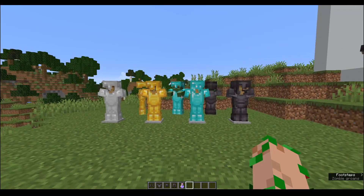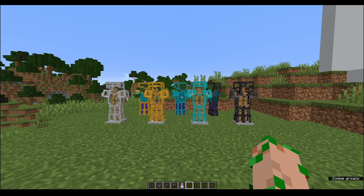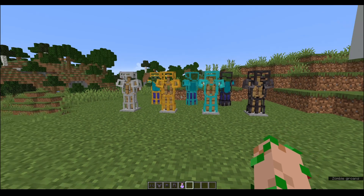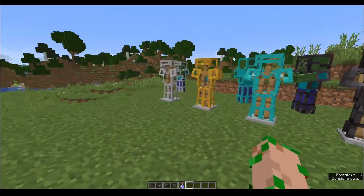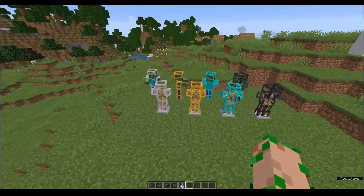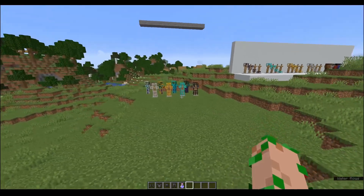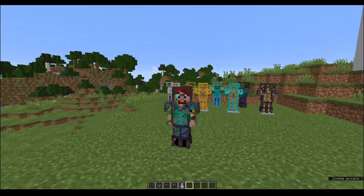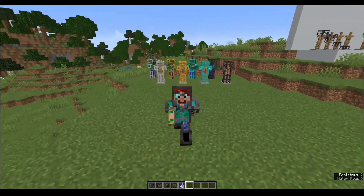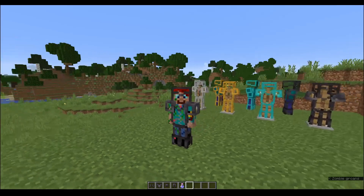So I have a solution to that and that's my outline only armor texture pack, which looks like this. You'll see here all of these armors have become outlines. So now from a distance you can easily see whether it's an armor stand, a zombie or another player, and hopefully you'll be able to see more of your own skin through the armor, so you're not hiding all that work that you went into putting into your Minecraft skin.